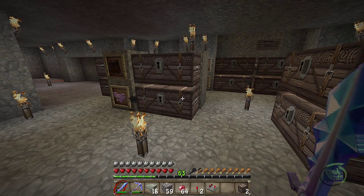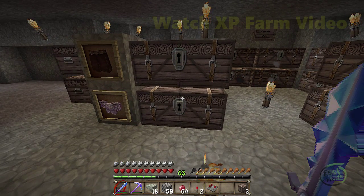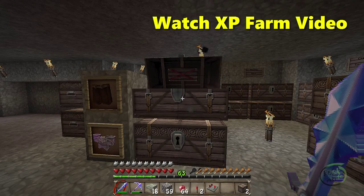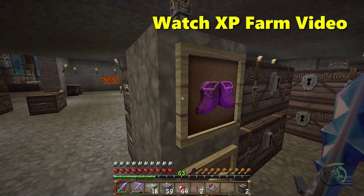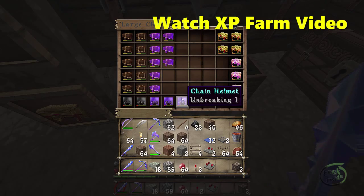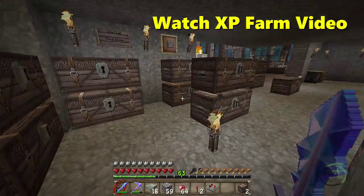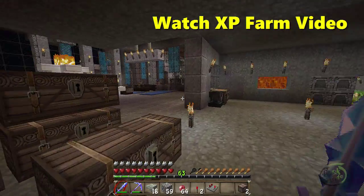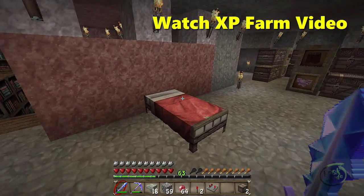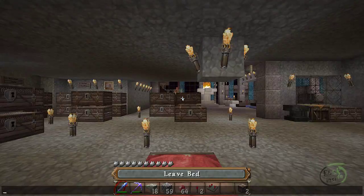While I'm here I thought I'd show you this — my XP farm has been yielding quite a bit of armor. I am collecting it and pulling it over here. These are just the chestplates, these are all the leggings, and we've got boots in here and helmets in here. So I am loving the XP farm. I do also have two double chests next door at the XP farm itself. I'll be right back.